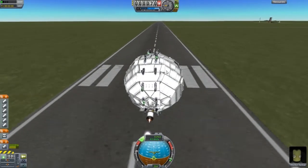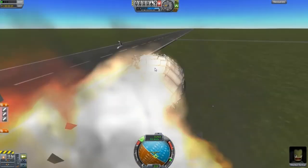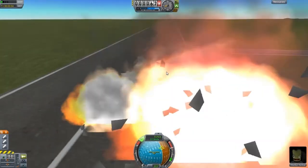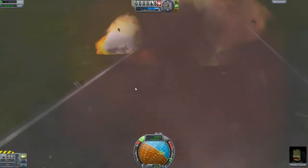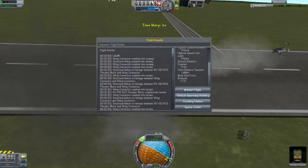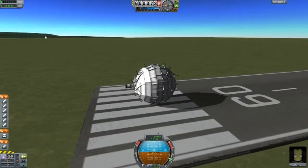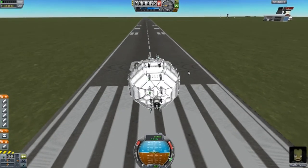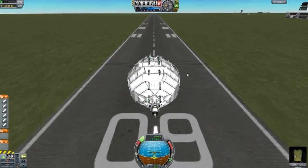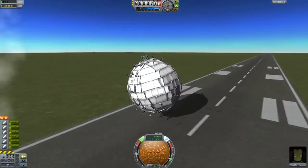I'm trying to turn — wrong way. There are about a hundred-something parts on this, it is a lot of parts. RCS on, disconnect, then spacebar for the separatrons.